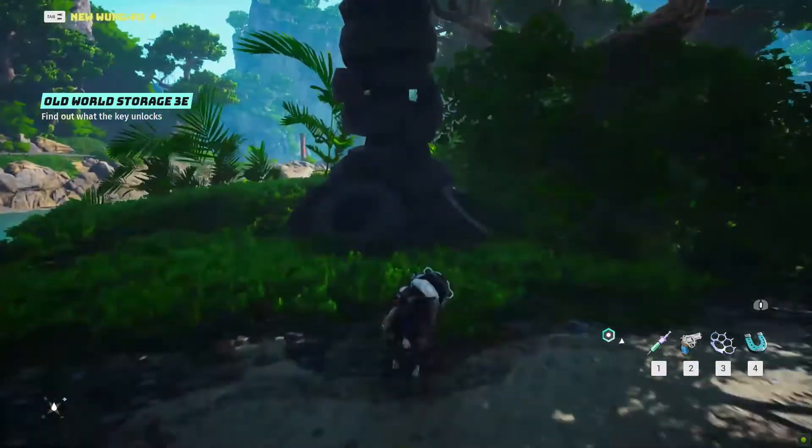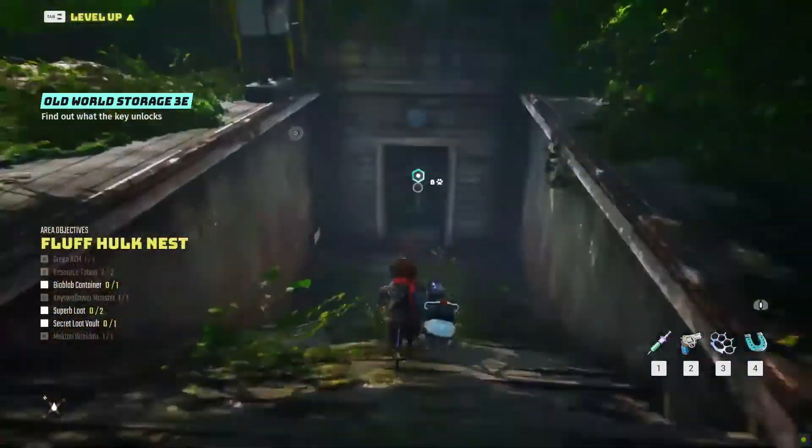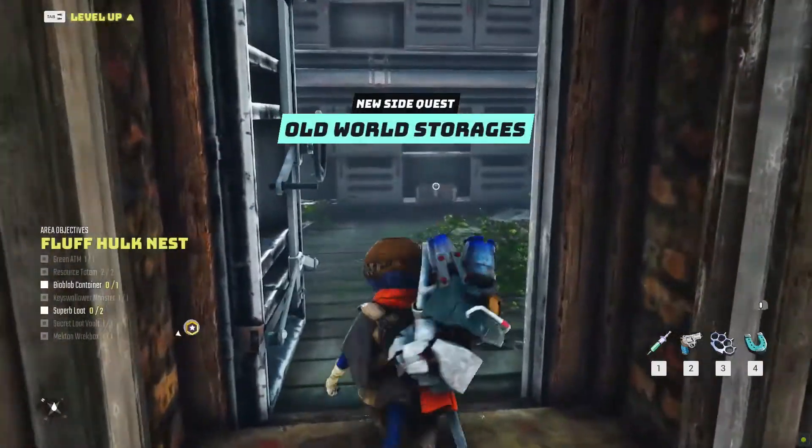Then reach the second resource totem to destroy. Behind it you can find the entrance inside the vault. And once opened you will complete this objective.